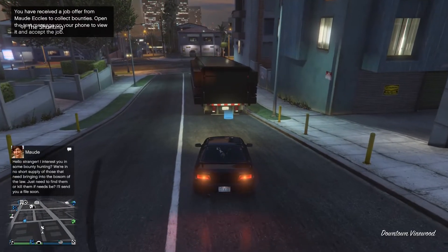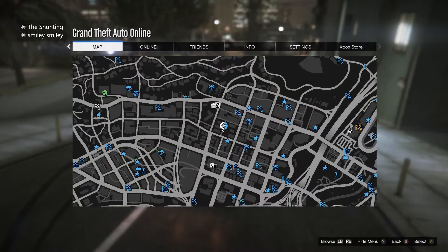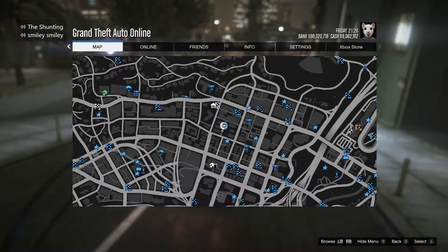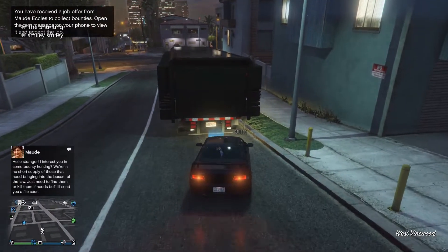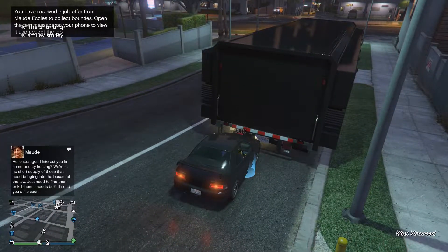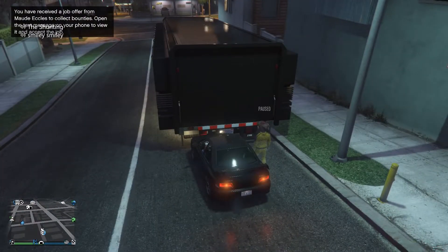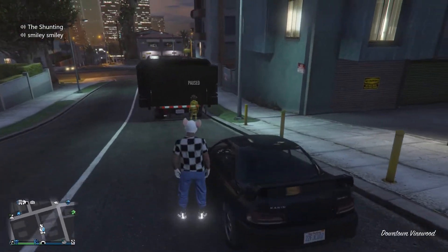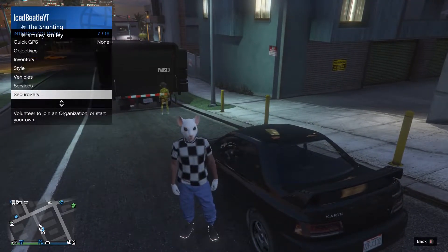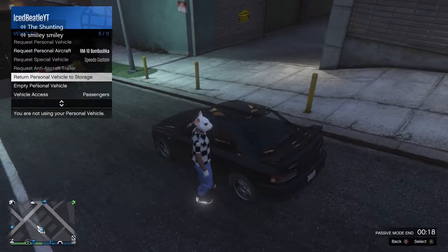All you have to do is tell your friend to press pause — just press pause. As you can see, he's on the pause menu just like this, and he's going to stay right there. From here you just want to drive the AA trailer to the back of your Mobile Operation Center, press right on the d-pad, and your friend should get kicked out. Then drive backwards and return the personal vehicle to storage.